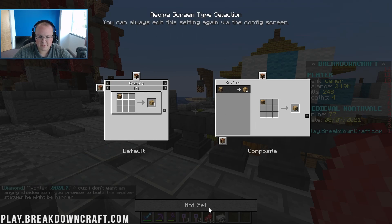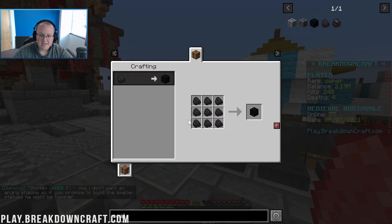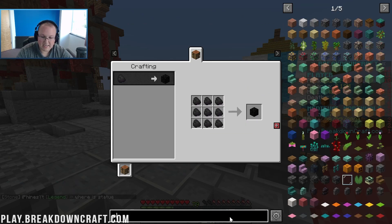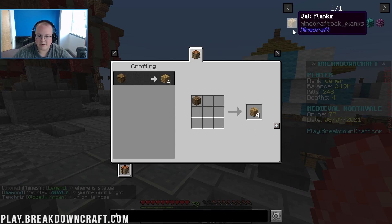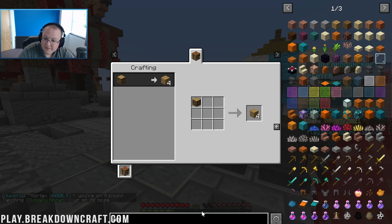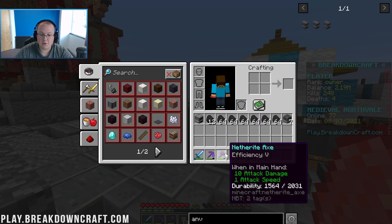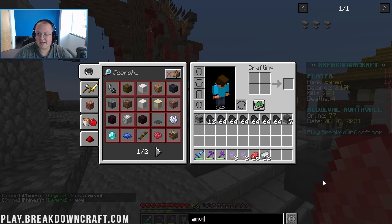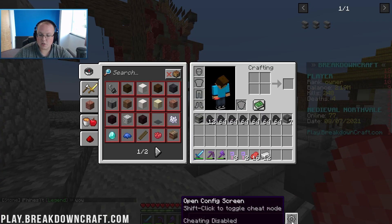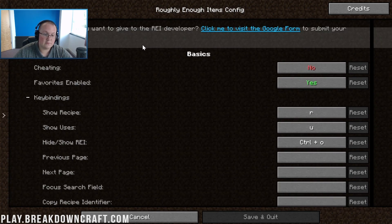You can always edit this again via the config screen. We select which item we want and it'll show you how to craft it. We can search for a plank — that's how you craft that. Even more complicated recipes, like an anvil, will show up here. You can click on a sub-ingredient like an iron block to get more info on how to craft that too. There's no denying Roughly Enough Items is installed. You can click the open config screen to change all the different settings of Roughly Enough Items.